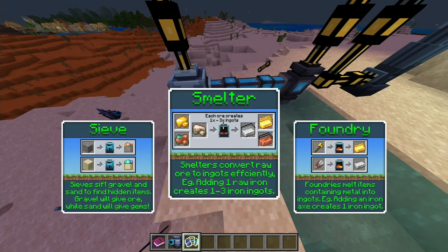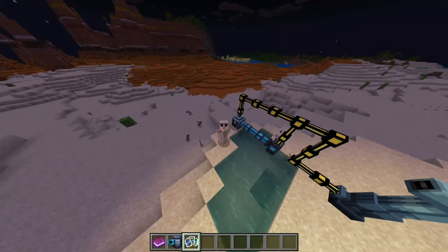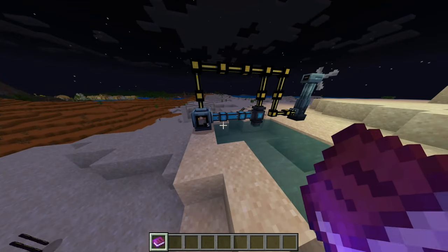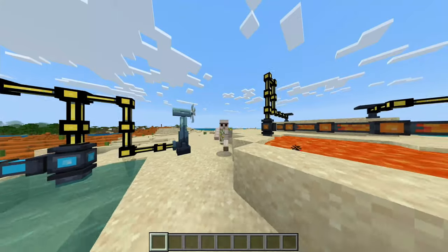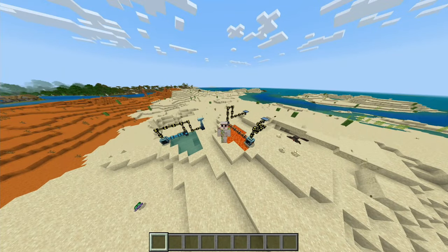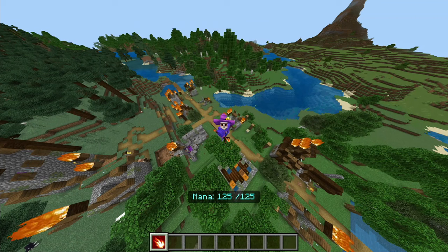The crusher turns stone into gravel and sand, the sifter we saw can collect gems and ores, the smelter is basically a furnace with Fortune because you get extra materials, and the foundry lets you break down all your tools. It took me a little bit but I figured it out. This is definitely for the redstone lovers out there. I give this one a solid seven out of ten — definitely for the brainiacs who want to build big machinery.